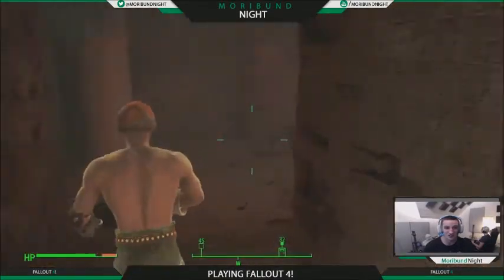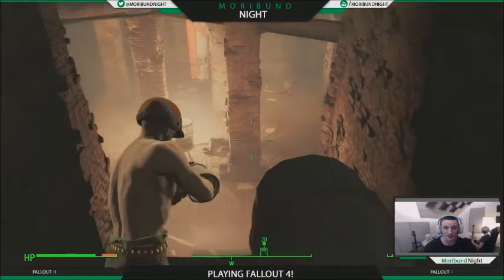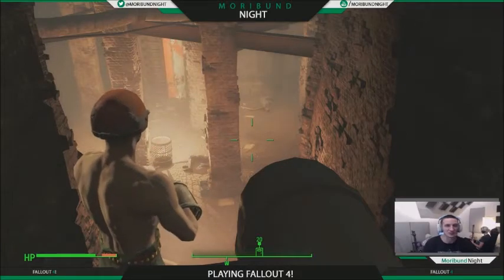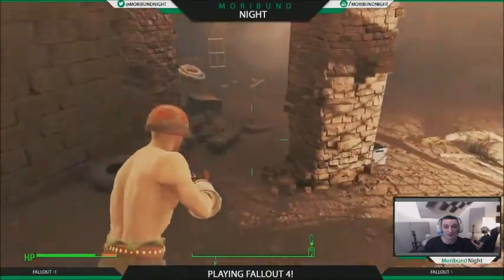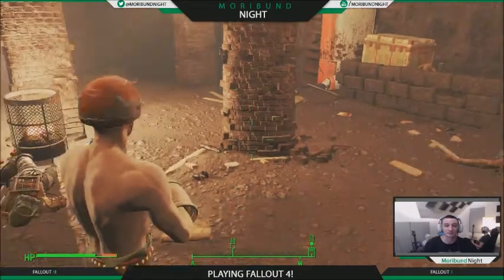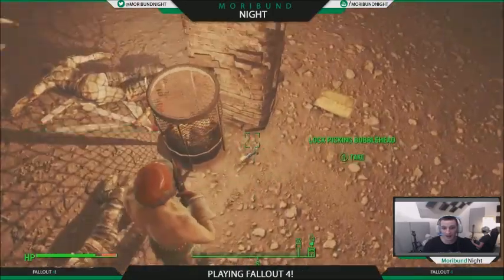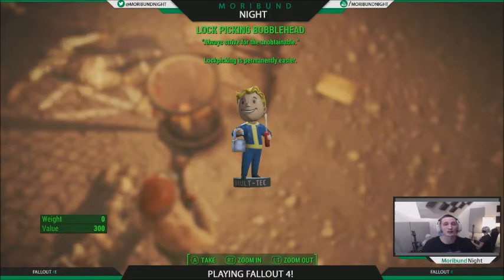We're going to pass this little ledge, and once we get inside here we're going to keep following it until we drop down. Here you're going to see a battle where Pikmin himself is going to be fighting a legendary scavenger. He's going to drop something — after you kill him, he's going to give you a key that will allow you to access a safe that has his blade in it, which is Pikmin's knife. And on the floor, if we look over here, we see the lockpicking bobblehead right there on the ground. Lockpicking is permanently easier. If you combine that with the other video I showed on how to get Tumblers Today, these do stack, so lockpicking is going to be a breeze for you.